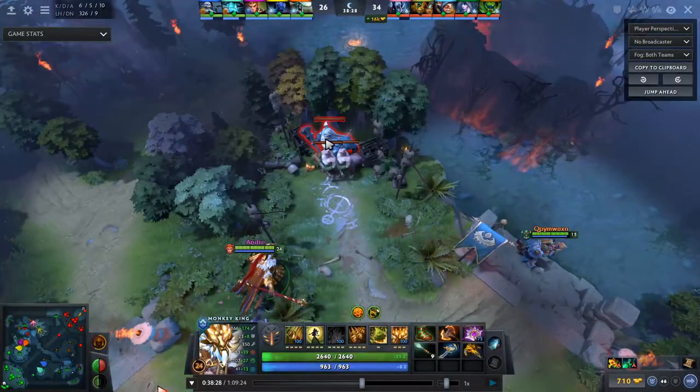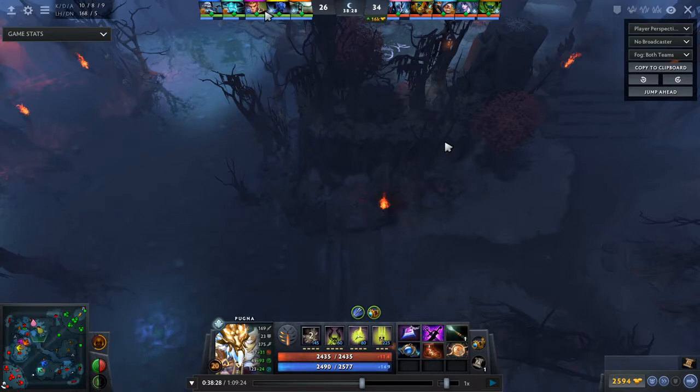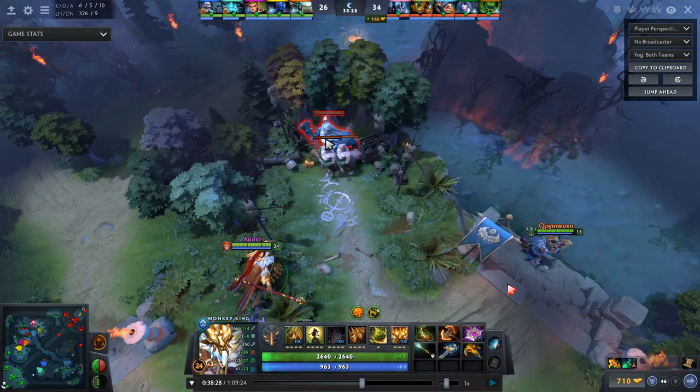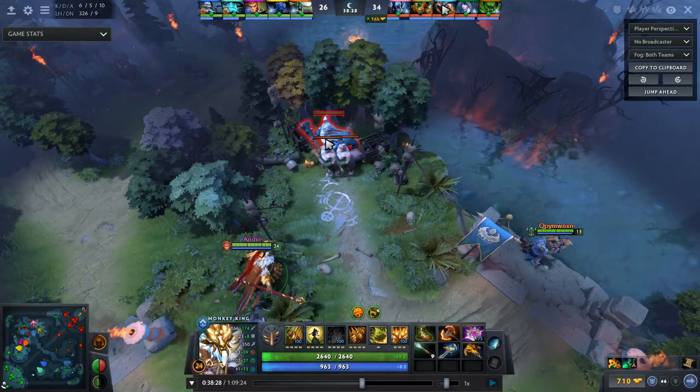To finish the video, here's a different build for this game. I went a pretty early Nullifier because they had so much force staff stuff, Glimmer Cape, and Pugna had Decrepify obviously, and he also bought an Eul's. So I really wanted to get my Nullifier just to be able to kill people. In some games you need to adjust your item build — like to fight Meepo for example, or get a Bash. Here the Decrepify would screw me up. Also I queued up a Rapier this game, funnily enough, because it was a very tough game.